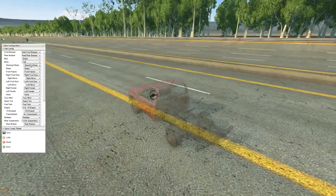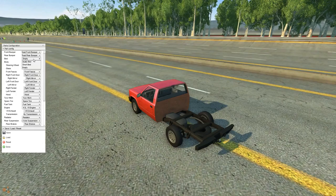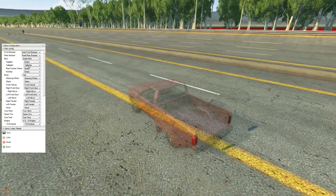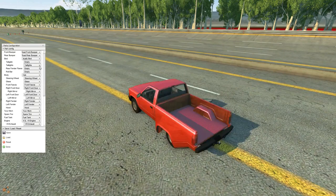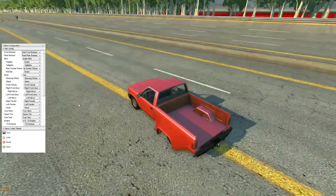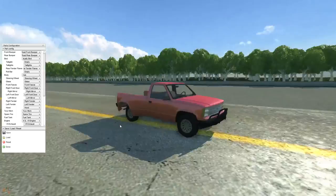Now for the bed, we have a couple of options — no bed, which is actually really damn dope to see, a short bed, or the dually bed, which is absolutely dope. We can go with an empty tailgate too. The customization options in this game are endless — that is ridiculous. We have no taillights option, rear fender flares, off road rear fender flares — let's see what those look like.